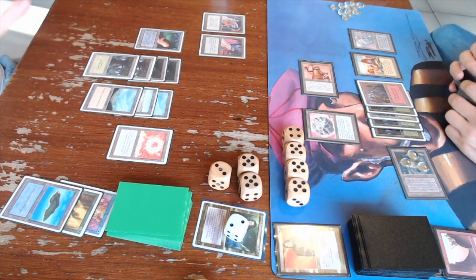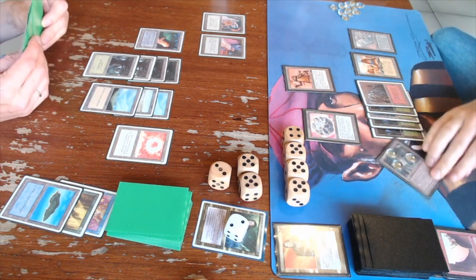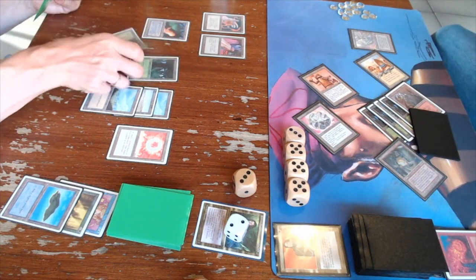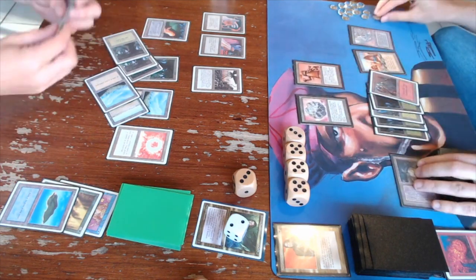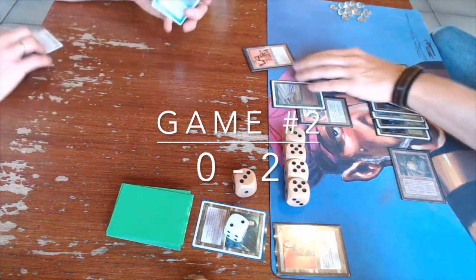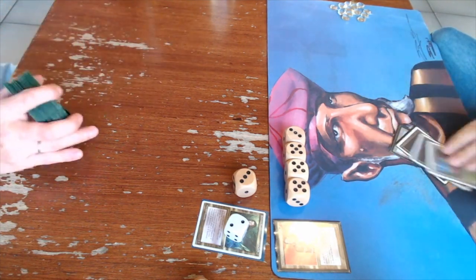He has Nevinyrral's Disc but wouldn't use it on a 1/1 Triskelion — though I did use Inferno just to kill a Witch Hunter in game one. I tap a lot of land for a huge Fireball. He's on 4... then 3. He plays the Hive and a Spirit Link on my Trike, but then there's a Hurricane. Gideon was just too low and not finding lands. My land removal was strong. You can see how powerful a card like Fissure is in this format. Game two goes to me — it's now 2-0.